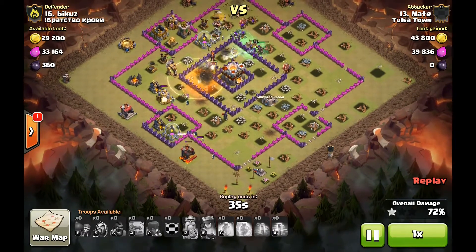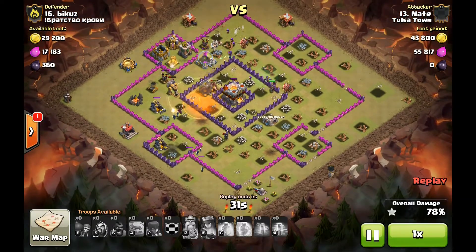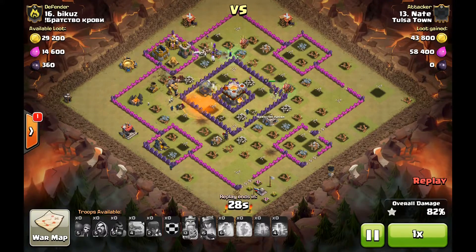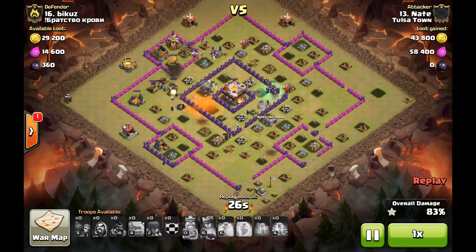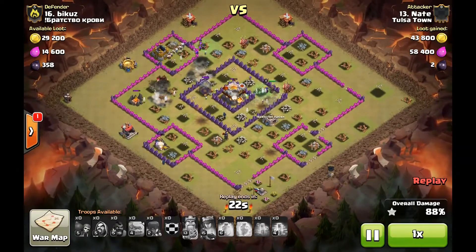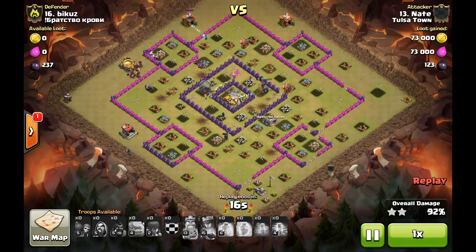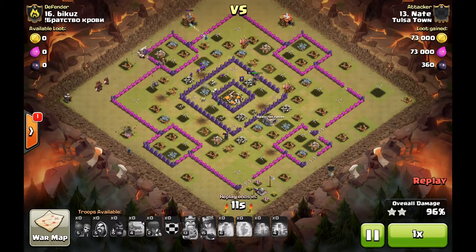He's got one hog left — look at all those skeletons going around the base. Basically what's left is a couple defenses, a couple hogs still up, and a lot of witches. A Giant Bomb goes off to take out some witches but it's too little too late — this base is already wrecked. Credit to Nate: he's got lower level heroes, kind of maxed Town Hall 9 troops, and he just absolutely took out this Town Hall 10. Not something you see every day. Good job Nate.